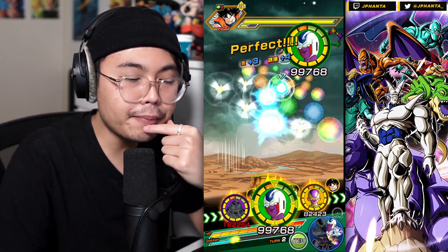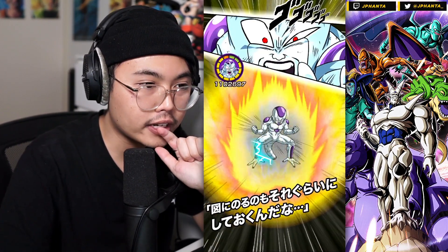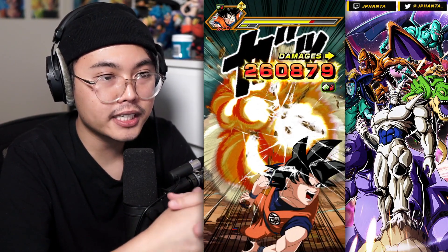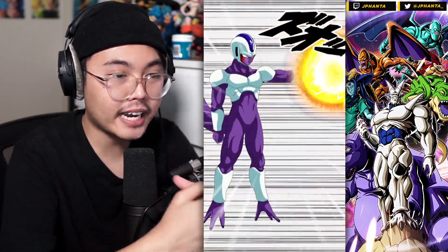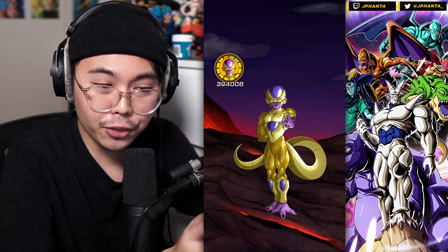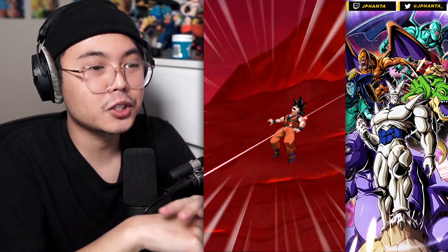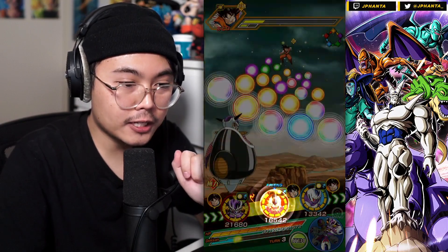So for this team, we have STR Cooler - he's the Transformation Boost leader, very good to have especially when you're versing pure Saiyans. We got the Int Freezer, which is always going to have damage reduction - a perfect tank for the team. Then with the new name update, we're able to bring Tech Cooler and AGL Cooler, which is very important to fill out the tank. And we have Golden Freezer in here, which is a really good card to bring.